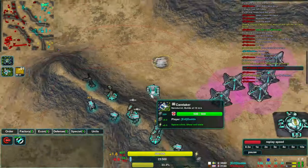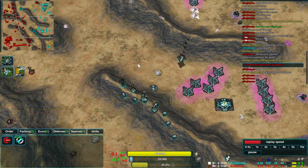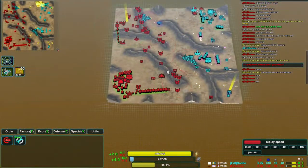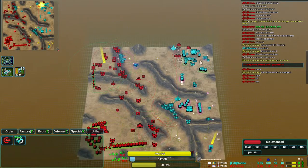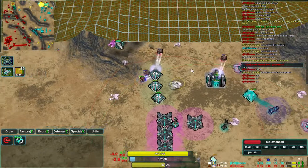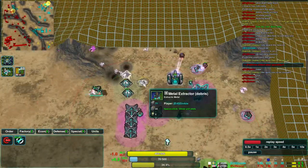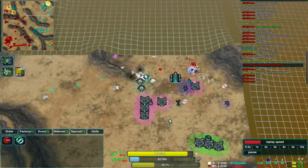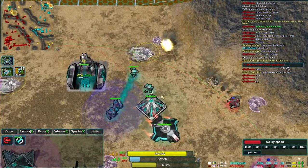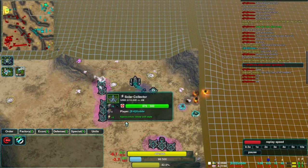Guard has now spent all of his reclaim in this area. Drone has also upgraded his energy economy — he's got huge lines of solar here, so he's got about twice the energy income of Guard. Drone is now attacking Guard's base directly, taking on some solars. But he's got no anti-air with him, nothing to defend against the Black Dawn. The attack's not going to last much longer — fairly effective, taking out a few metal extractors and some solars, but not able to take out the shield bot factory.